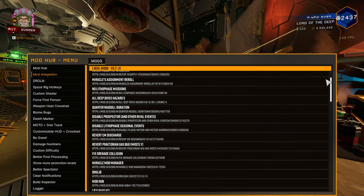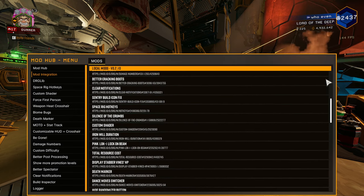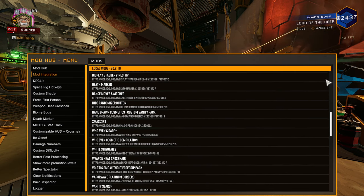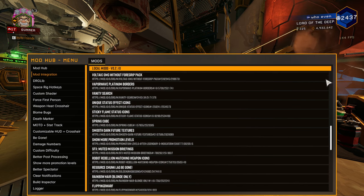Once in-game you'll be unable to see the in-game modding menu, but when using the Mod Hub on the Mod Integration tab, you will see all the mods that you're currently running. Note that as a joiner, you can see what the host is running also. Here are my mods for your viewing pleasure. The full list of links will also be in the description.